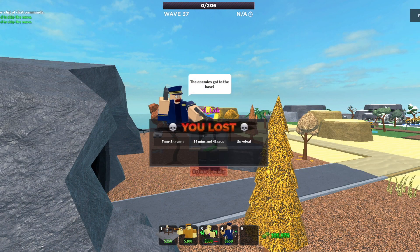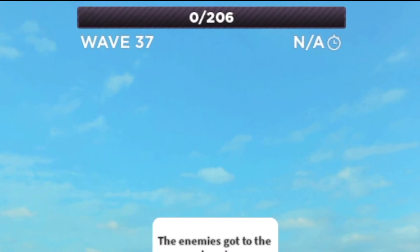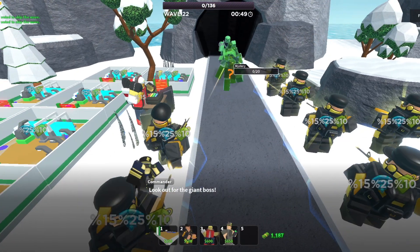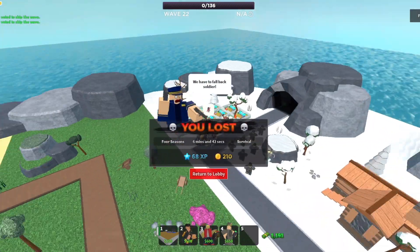Is that true though? Well, I must say yes. A Golden Scout can easily get you to wave 37 on Fallen mode on its own, while the Golden Soldier can barely get to wave 22 on Fallen mode.